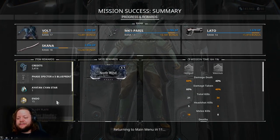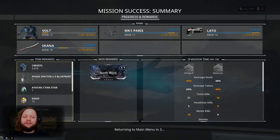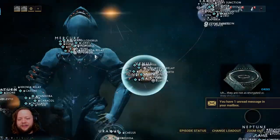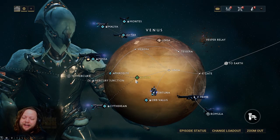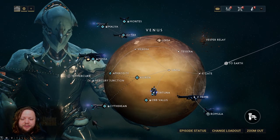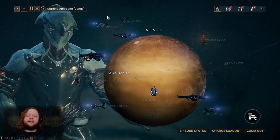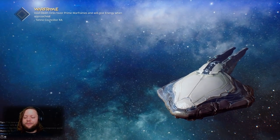Linnea is done and we got Phase Specter blueprints. Specters are units you can put on your gear wheel and deploy to help you in missions — essentially NPC allies. If you're having trouble in a defense or survival mission, drop a specter. Now checking the Mercury Junction, we have everything done except defeating the Jackal at Fossa. To get to Fossa we go through Aphrodite, which is a mobile defense mission — pick up an object, put it in a hacking terminal, defend it three times, then on to the boss.